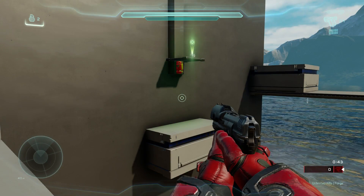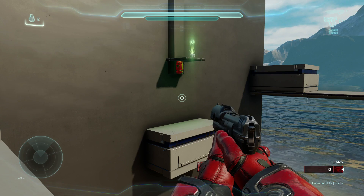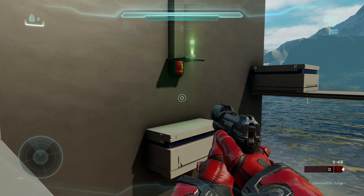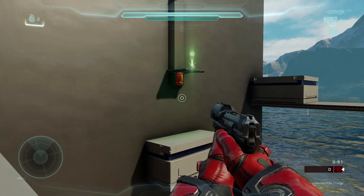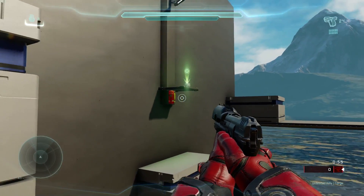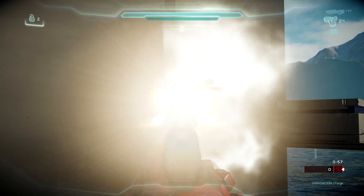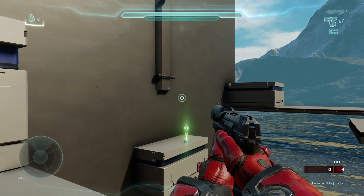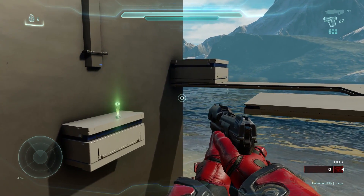Welcome to another ForgeHub tutorial. This is PsychoDuck and today I'm going to show you how to create a simple dynamic platform using a couple of basic scripting elements in Halo 5's Forge. Here you can see our platform, and if I shoot the fusion coil it will retract into the wall — it's a bit like the platform that camo is placed on on the Rig.